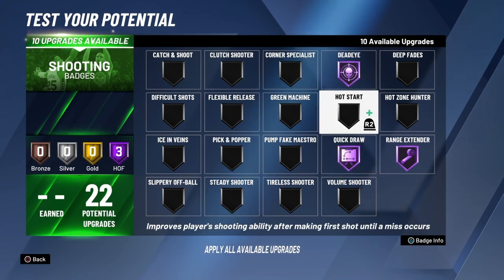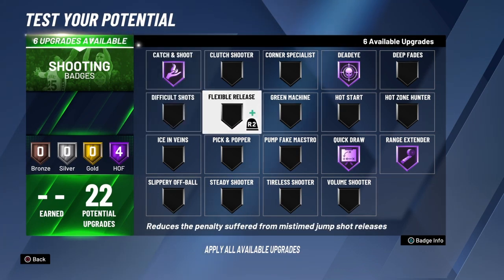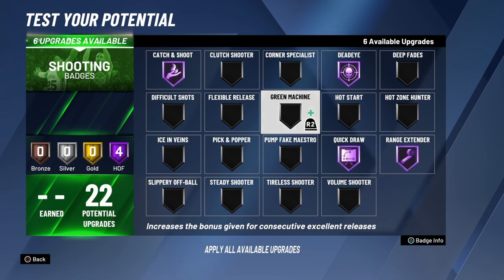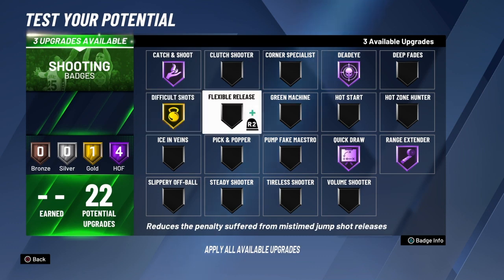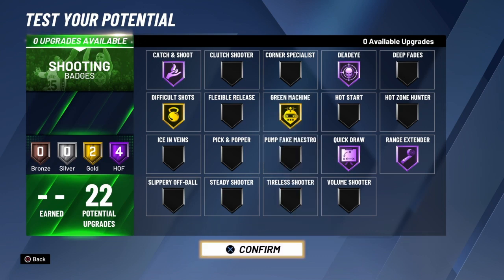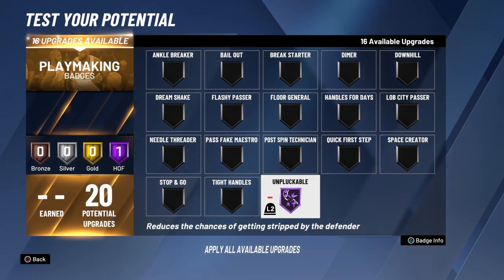We're going Hall of Fame on as many shooting badges as we can. He's an extremely good catch-and-shoot player, and literally all the shooting badges could apply to him. Difficult Shots will be gold so we can grab another gold badge, and we'll go Green Machine on gold as well. You could also go Flexible Release or Hot Zone Hunter, but we're leaving off at four Hall of Fame shooting badges.